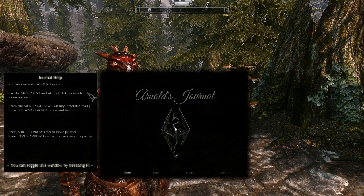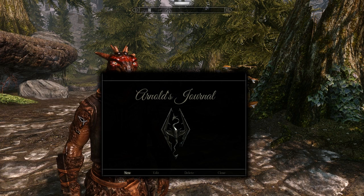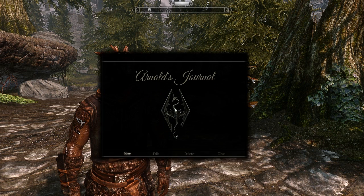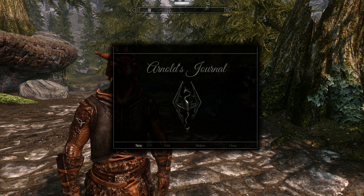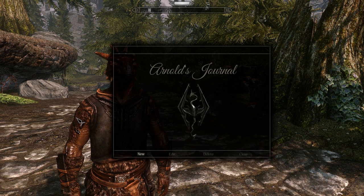On the left is the help window and on the right is the main menu window. The help window is just a little reminder of the different hotkeys and options you have, but you can toggle it on and off with the F1 key. First you'll want to position and set up the window using the hotkeys. You can hold shift and the directional keys to change the positioning of the window, and you can use control and the directional keys to change the size and opacity.